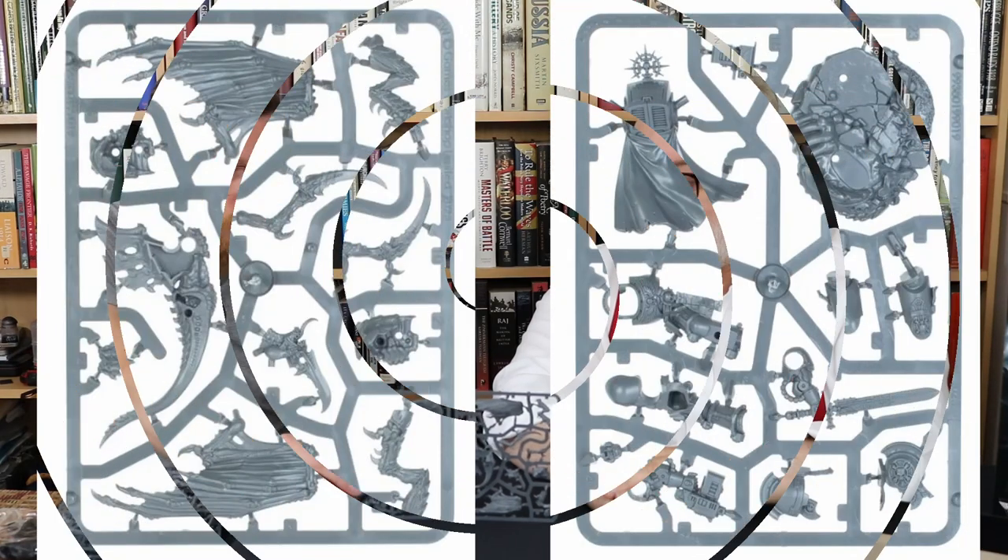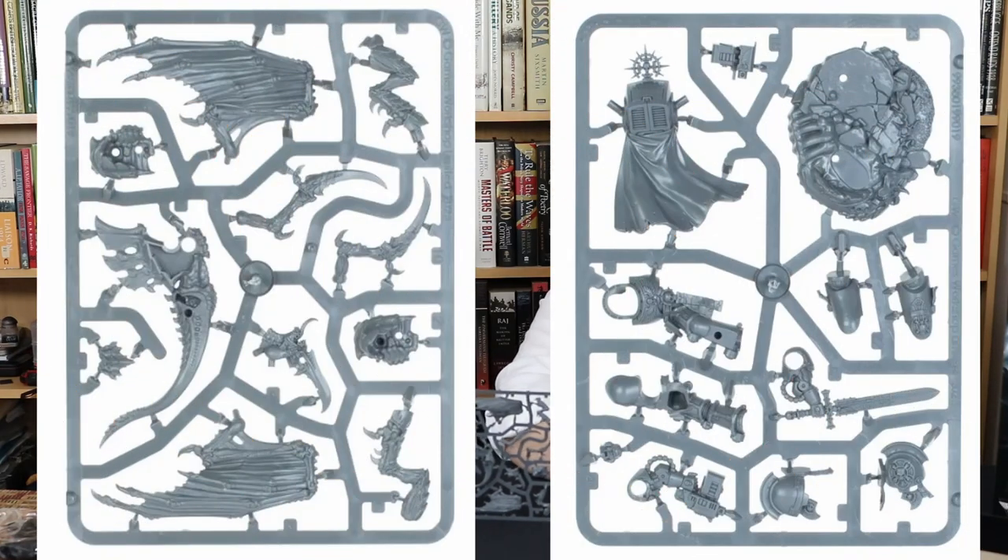The big thing about this set — £65, lots of miniatures. If you want to build the new 10th edition Tyranids or the new Terminators, they're all in this. This is the kind of set that some players will buy several of to bulk out their force. Every army needs a leader, so at the top of the pile we have a dual sprue with a Terminator Captain and a Tyranid Prime.